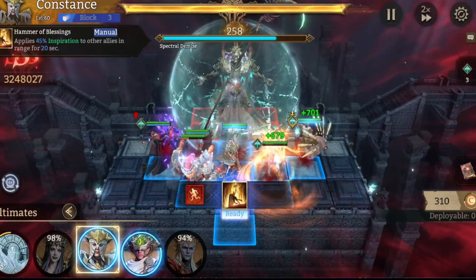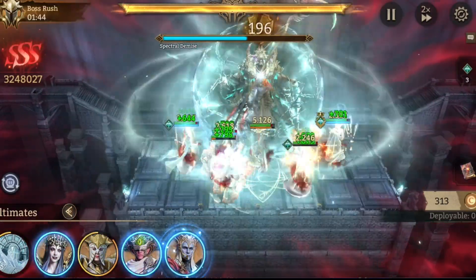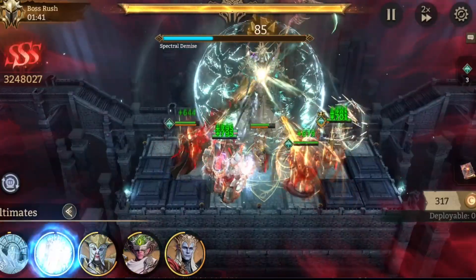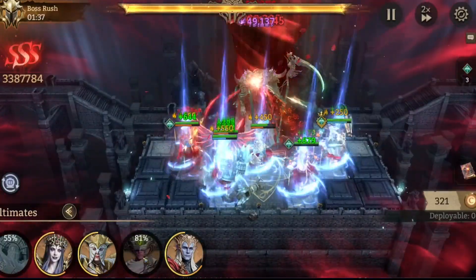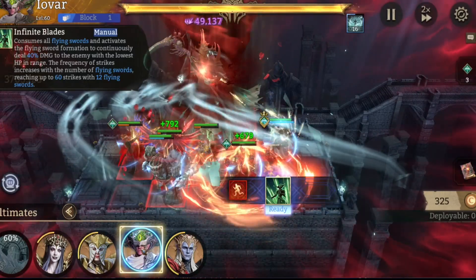Same thing — we're going to wait to get Silas and Constance off, then go in with those two. That lets me double cycle Yovar essentially.